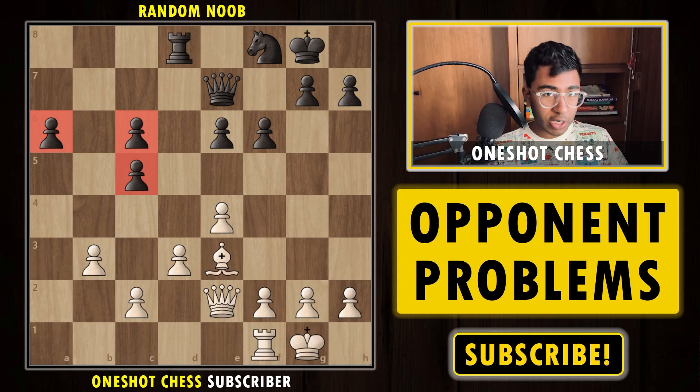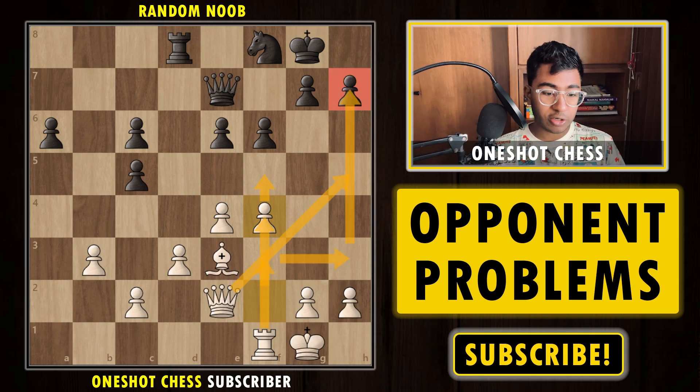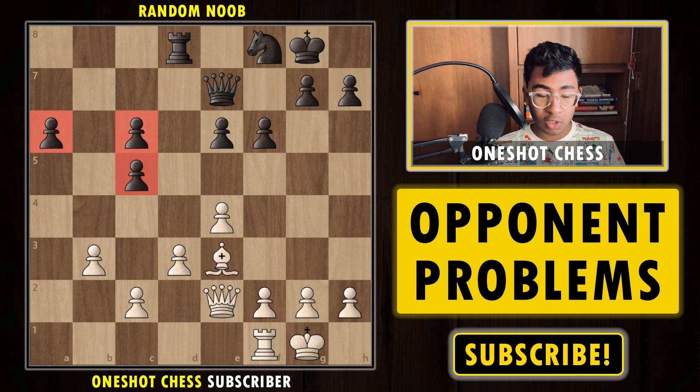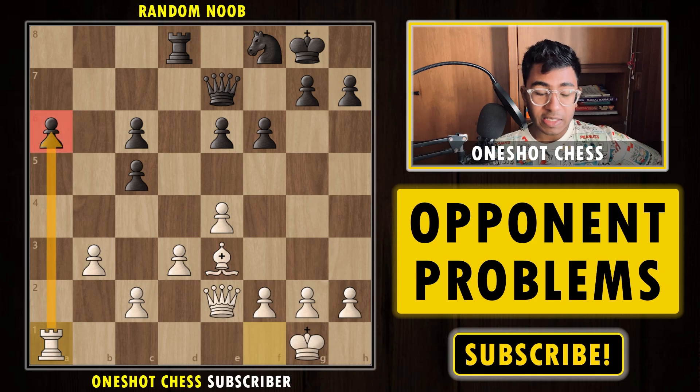Many players think to continue via f4, trying to expand on the kingside and try to checkmate the black king. But if you take a deep breath and realize that black already has pretty good defenders protecting the king, and the weaknesses black has are on the queenside, then our target must be to play on the queenside. A good idea is to play rook to a1, attacking the pawn on a6.